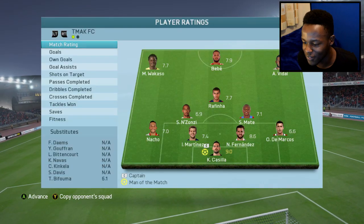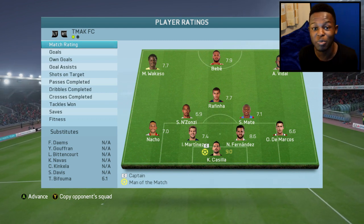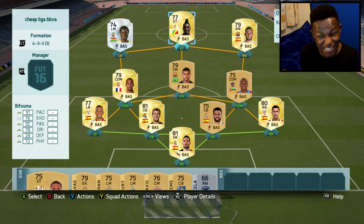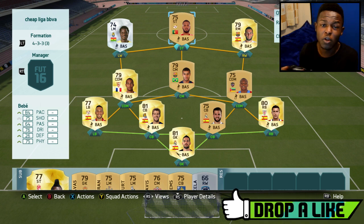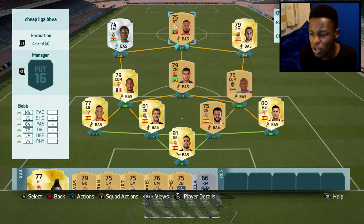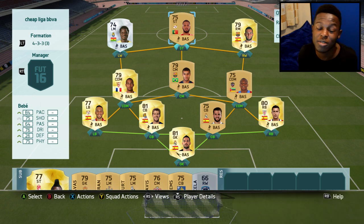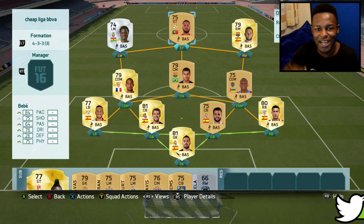So guys, as you can see, my man of the match was Casilla with a 9.0 rating. Bebe came on as a sub and scored - he possibly could have got a hat-trick in that game but I was just unfortunate with some of my shots. This was the team I started with and this is the team I ended with. Bebe was a beast up top when I brought him in - he stayed on side, got through for chances and ended up scoring. The team was fun to use - remember it only costs 10k. If you've got 10k lying around and you're looking to build a start-up BBVA squad, definitely go and build this because this team is insane. Make sure to drop a like if you enjoyed, subscribe if you're new for more FIFA content. That's about it - this is T-Max signing out, thanks for watching.